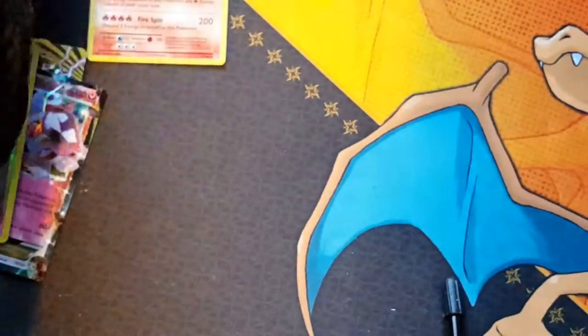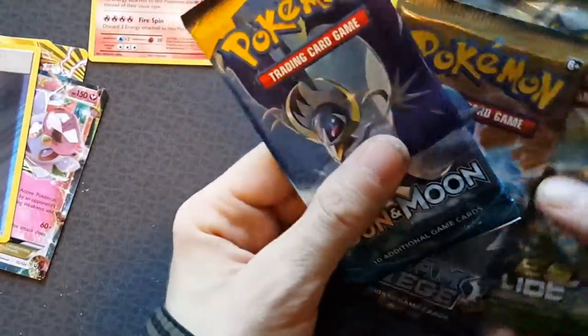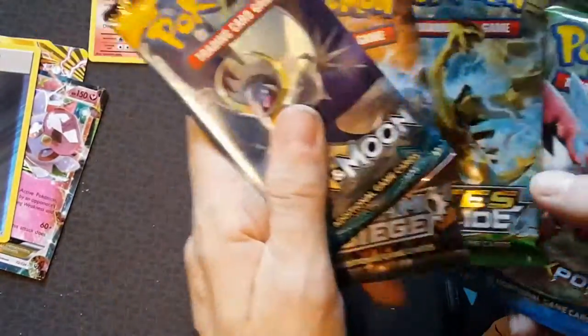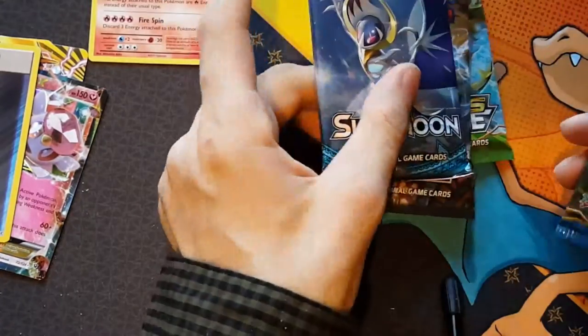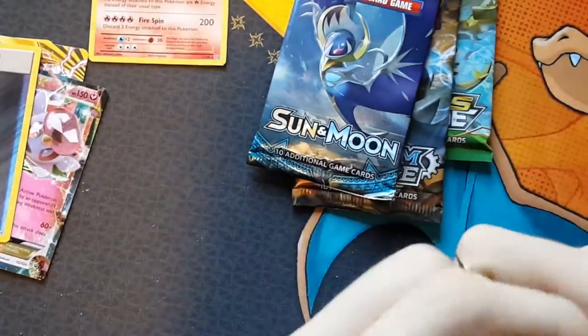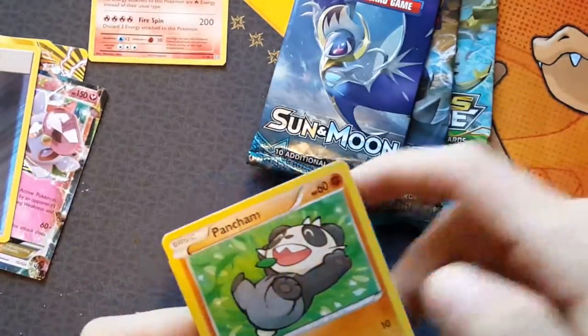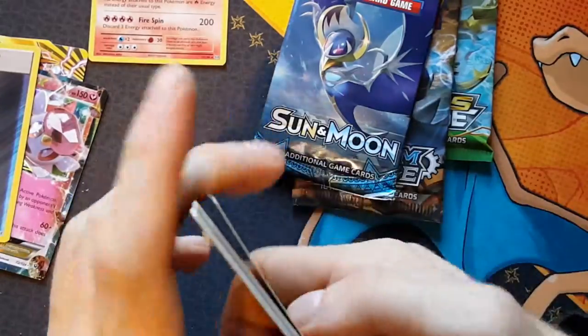We're onto the Kingdra EX box now. We've got four packs - we'll go from Breakpoint, Fates Collide, Steam Siege, and then finally Sun and Moon. I want to get an Ultra Ball - that would be awesome, but I very much doubt it.